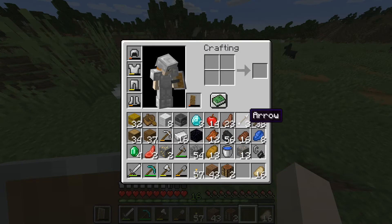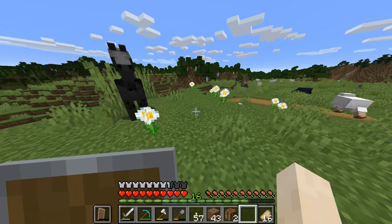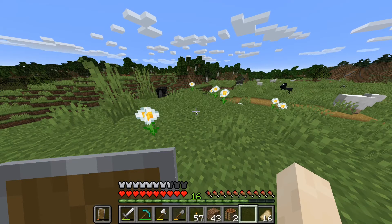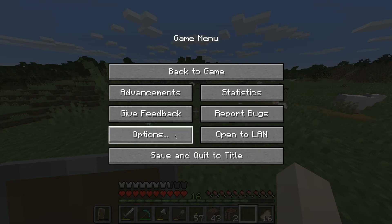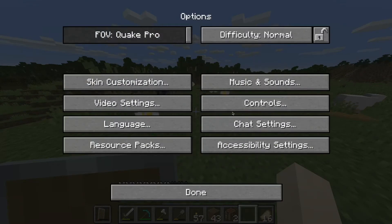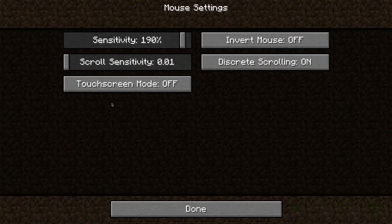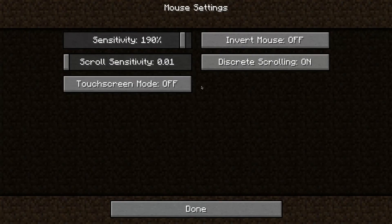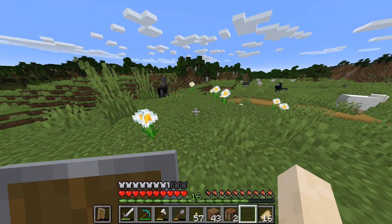Let me show you the fix in five clicks. First, click the Escape key — abbreviated ESC. That brings up the game menu. Then click Options, then Controls, then Mouse Settings. Here you'll see where it says Touch Screen Mode. If it says On, that means it's not gonna work. Make sure it says Off — set Touch Screen Mode to Off and you will be all set.